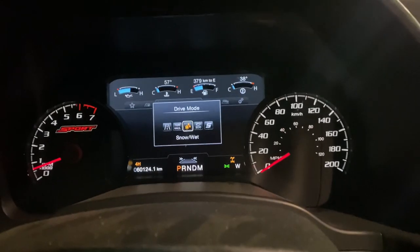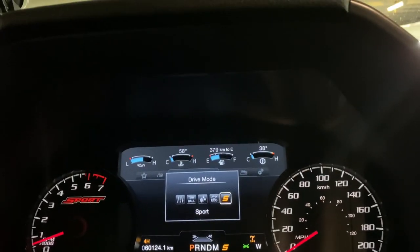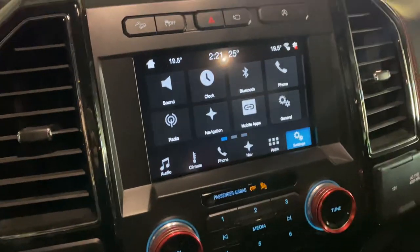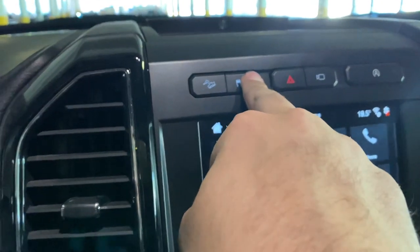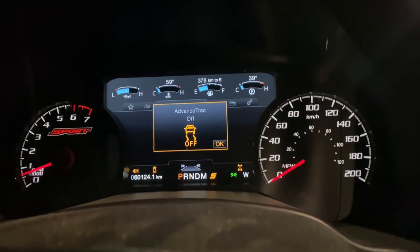Put the truck into sport mode. If you're not tuned you should still do this — it's still going to make a bit of a difference. Then for traction control, hold this button for eight seconds. Make sure you hold it the full eight seconds and you'll get a big notification pop up saying 'Advance Track Off.'